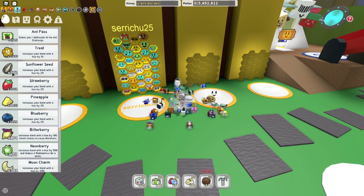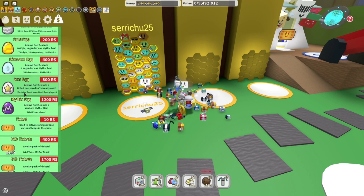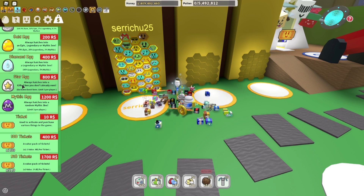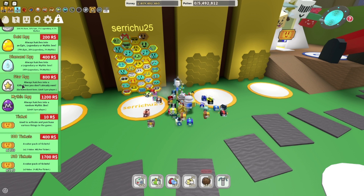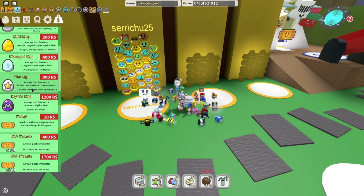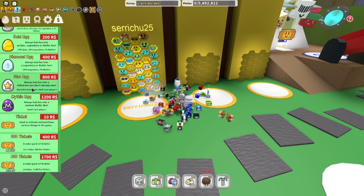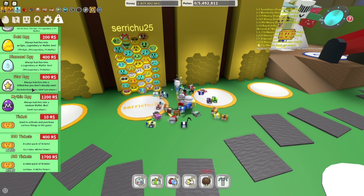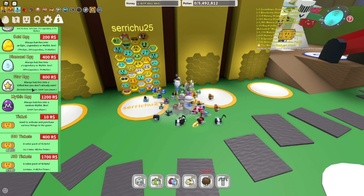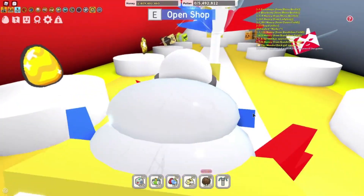Another way is to get a star egg, which looks like this right here. You can buy it for Robux, and you also get a few in missions, but they're pretty rare. A star egg will always hatch into a gifted bee you don't already own — so if you don't already own all other gifted bees, there's a good chance you might not even get the gifted basic bee from the star egg. That's kind of a crapshoot, so I'm not going to do that.